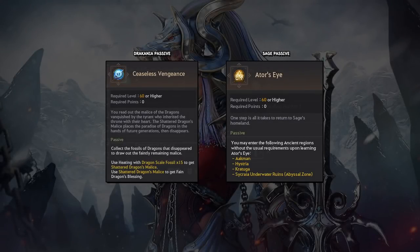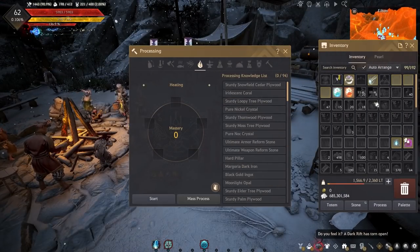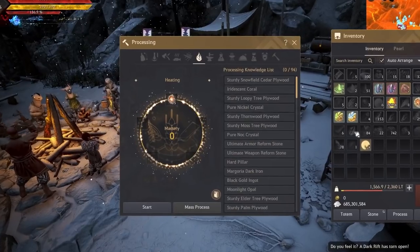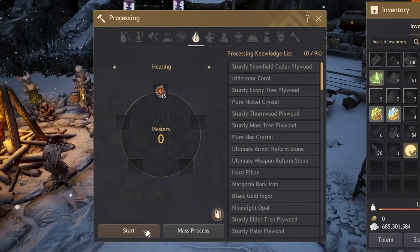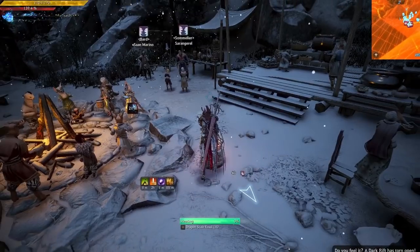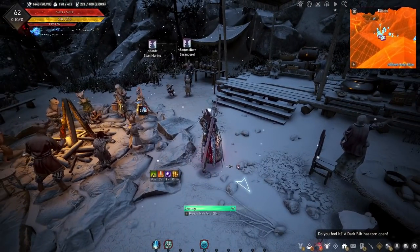For Sage it allows him to enter any of the dungeon type grind spots without a key. For Dracania, Ceaseless Vengeance allows her to craft Shattered Dragon's Malice, which when used will apply full church buffs. You craft a Shattered Dragon's Malice by heating 15 Dragon Scale fossils, which can be found primarily from Dracon Zones. If you haven't been grinding for Infinite Potions, you should have a lot of these saved up.